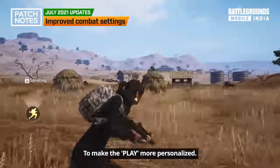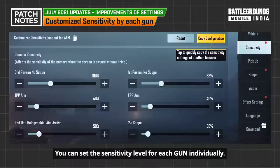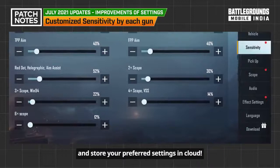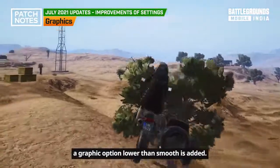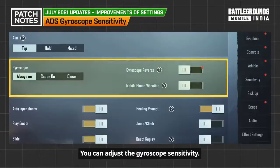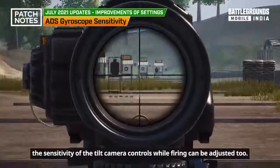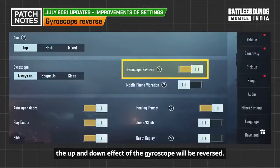To make gameplay more personalized, more setting options have been added. You can set the sensitivity level for each gun individually, copy and modify the sensitivity of guns, and store your preferred settings in the cloud. On some low specification devices, a graphic option lower than smooth has been added, and the 90fps option has been added to some new devices. You can adjust the gyroscope sensitivity when activated, including the sensitivity of tilt camera controls while firing. An additional setting reverses the up-and-down effect of the gyroscope when activated.